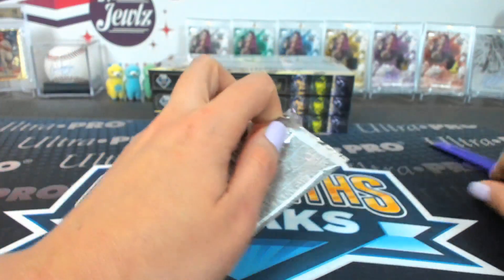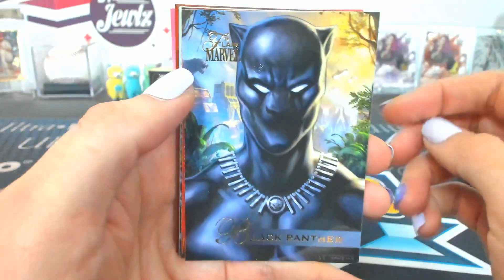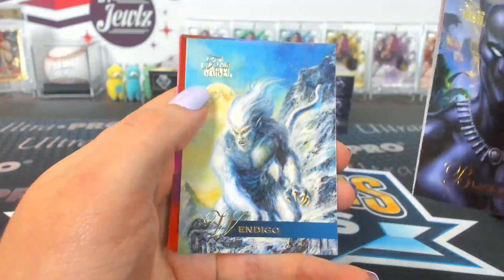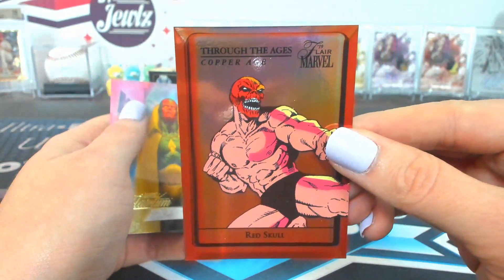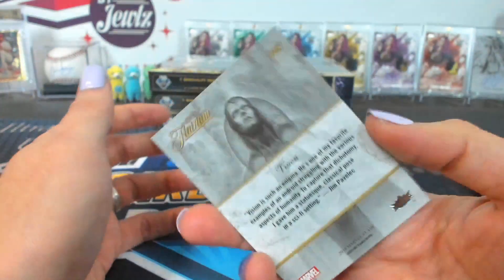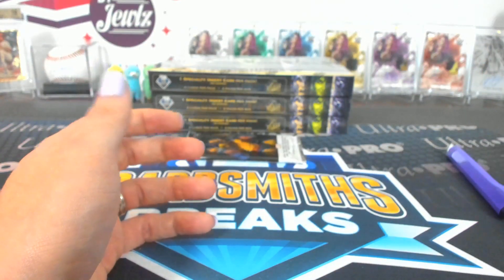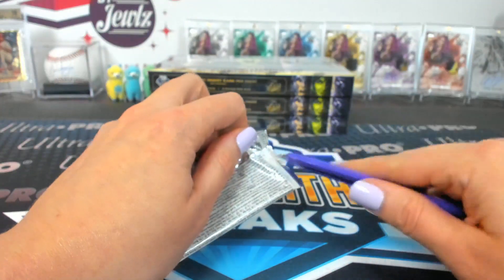Eight is Trash Panda. Black Panther, Fire Star, Modok, Wendigo. A Through the Ages Copper Age Red Skull — I thought his whole body looked like that, not just his head. Vision 118 — so that has to be a tier three. Might be a three, yeah. And nine is Shooter.